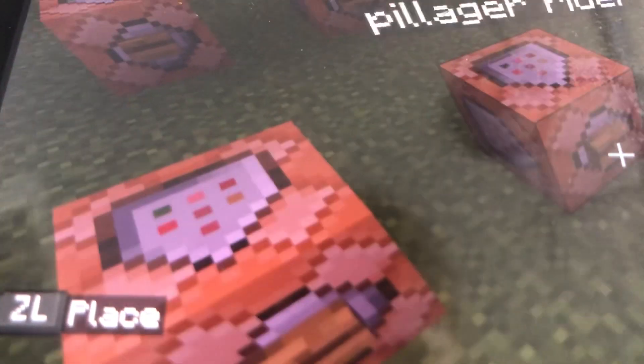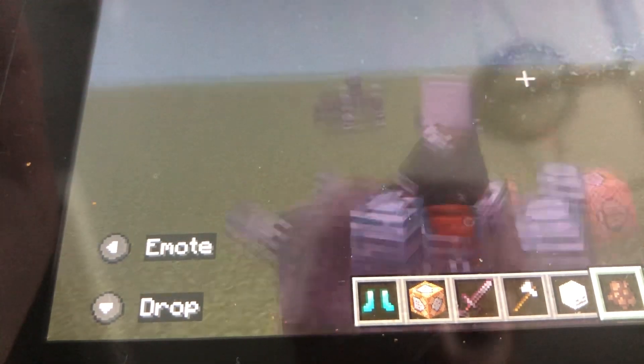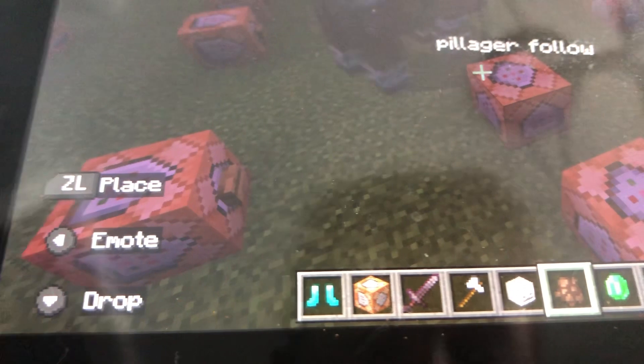Over here we have the pillager rider. Just press that button. You have a pillager rider right here on top of a ravager, but this one actually can't attack because he has the crossbow.